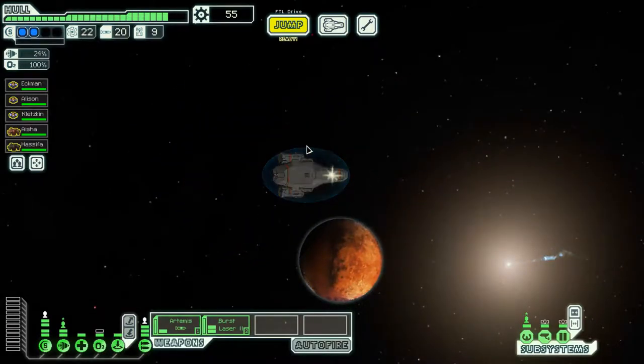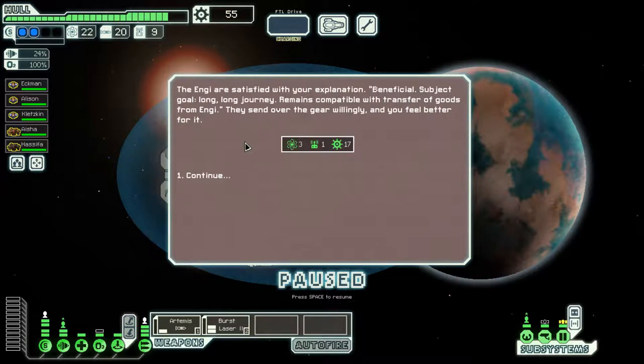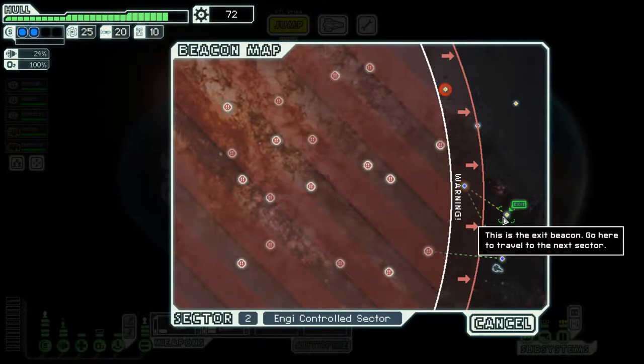We still have time before the rebels arrive. A nearby Engi ship spots us and immediately broadcasts its surrender - 'Subject goal wealth, Engi motivation survival, transfer of goods acceptable.' We explain we are friendly and they are satisfied: 'Beneficial subject, goal long journey, transfer of goods from Engi.' They willingly send over their gear and we thank them.